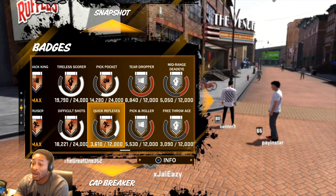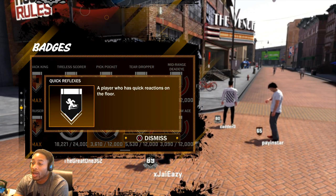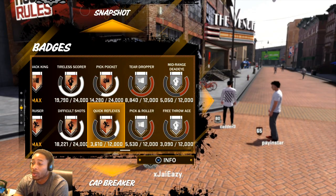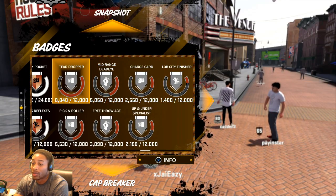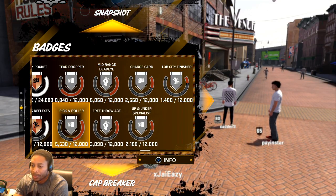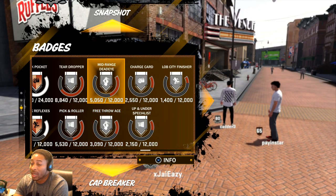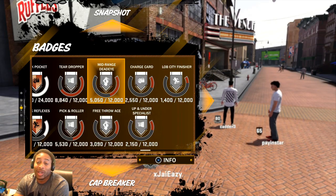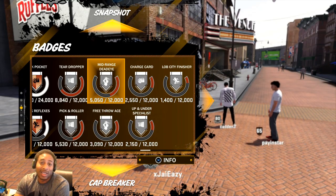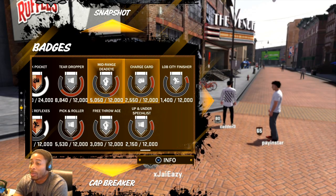Quick reflexes — I don't even know what that does. I don't shoot teardrops. Pick and roller — I don't really roll to the hole like that. Free throw ace — I don't shoot free throws. Mid-range dead eye — I don't even have that, I don't really take contested shots, and I hit contested shots all the time. Just imagine what this guy is going to be when I get these badges.